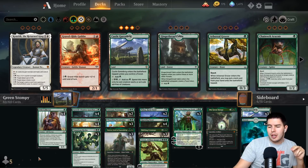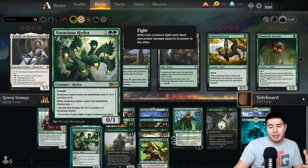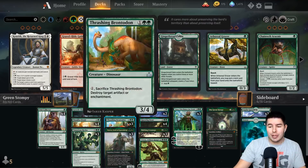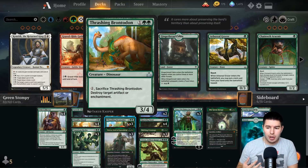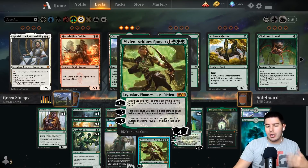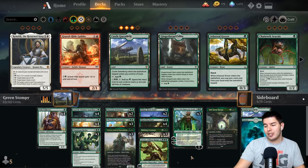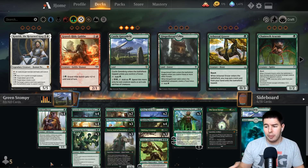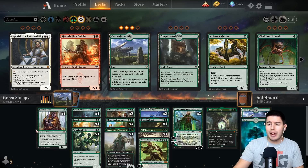We have Voracious Hydra which can come down and fight a target creature — that interaction is really powerful, good against mono red. We have Thrashing Brontodon which can destroy Embercleave and things like that. Vivian can also kill stuff, but that's basically it for interaction. We are lacking a little bit on that front, so I could probably go into some other things, but I like the deck I built.